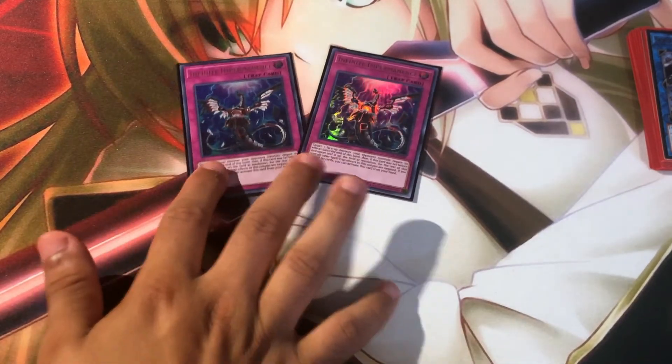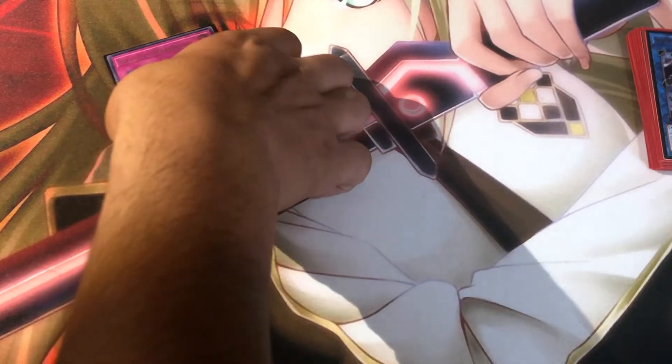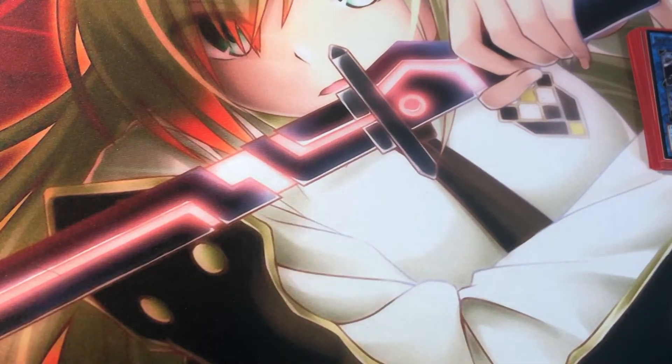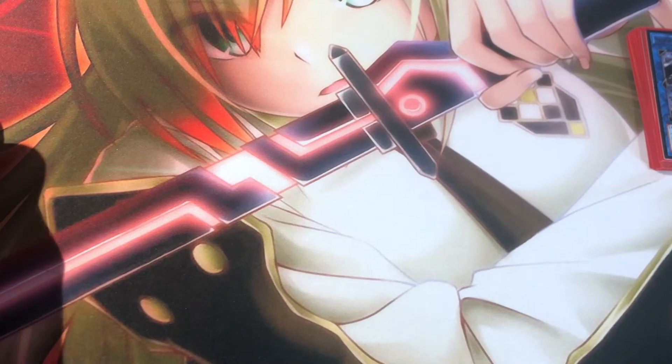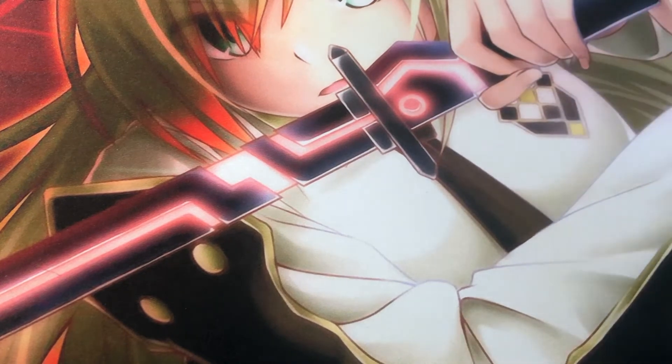I'm playing 2 Infinite Impermanence. I'm not playing 3 just because of my ratios — I wanted to hit exactly 40. I think the card is extremely good, but I would have preferred to run 3 Effect Veiler just because of the Access Code play. Have you ever thought about playing a 41-card deck? Honestly, no — I just want my deck as lean as I can so it breaks down easily and gets exactly what I need. At that point, if I'm running 41, I'm just going to take out Upstart.